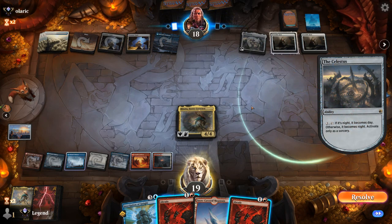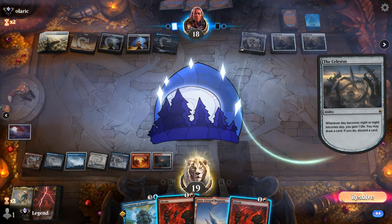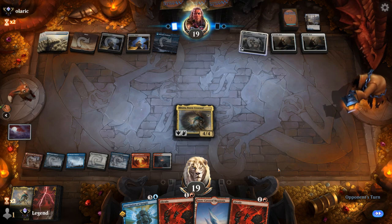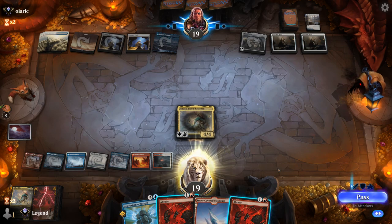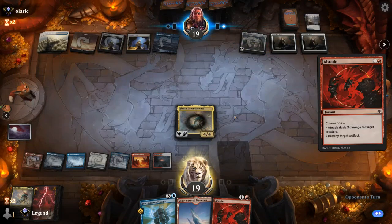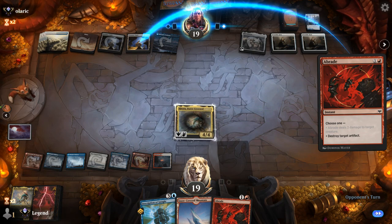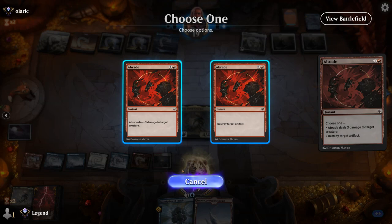Opponent is still digging for answers. They probably don't have a backup Celestus since they haven't discarded one, so I feel better about potentially destroying it. I kind of want to destroy the Treasure Vault as well to take away a mana. Opponent is going to bounce Hinata, and in response we can destroy Celestus too.